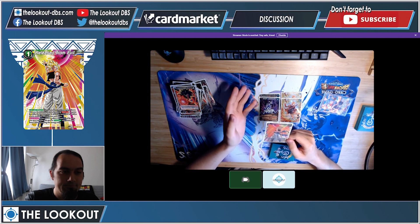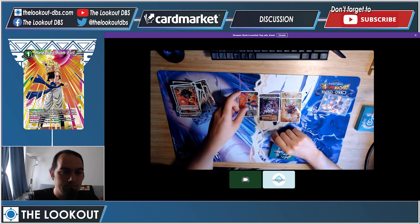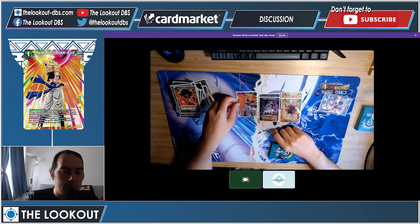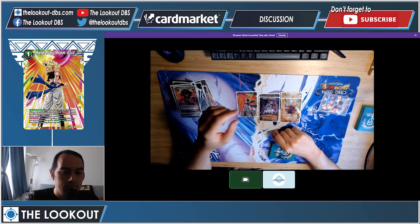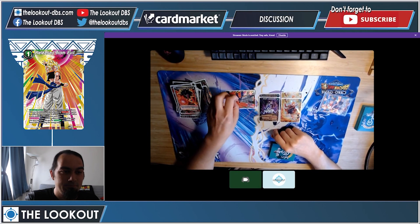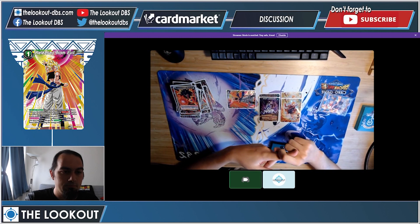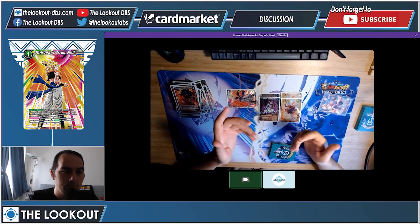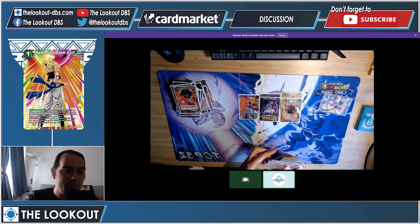Release from Evil is really good against big unisons in this meta. I was expecting to see the Green Cooler deck with the Golden Frieza unison — triple attack, dual strike guy — and you can just counter him with this. It removes the triple strike and he cannot untap at the end to block. It's really nice against big unisons or big battle cards with double strike or triple strike. Spicy choice!